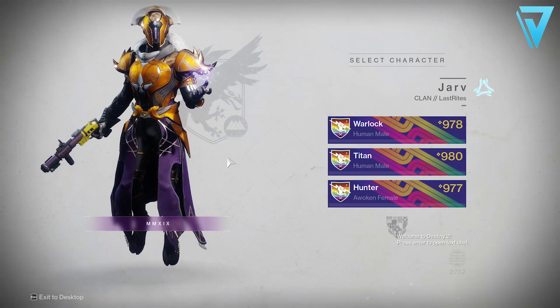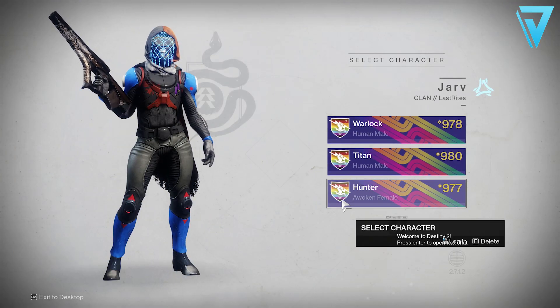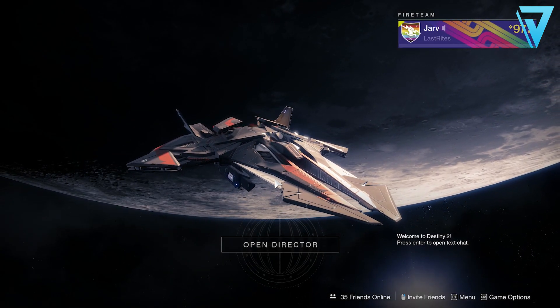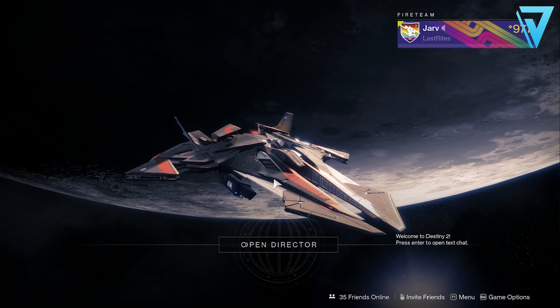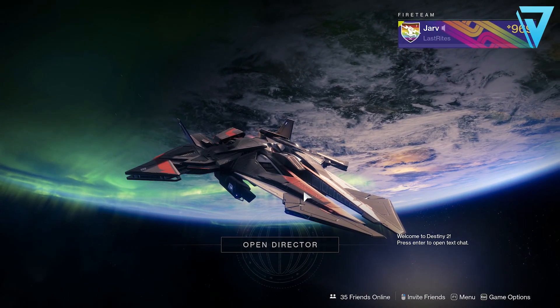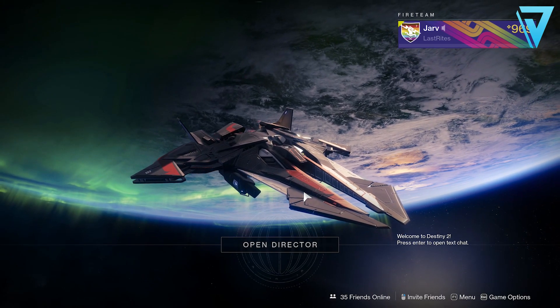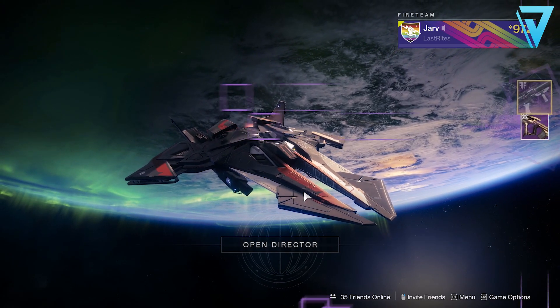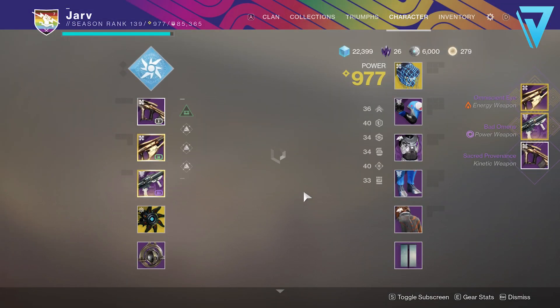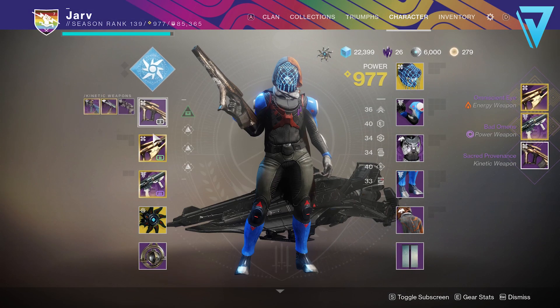When it comes to the most effective power leveling you want to make sure you're always starting with your weakest guardian first. The one you want to run Trials with at the end of week one should be the last one you run any activities on. Much like the powerful grind, the pinnacle grind is very similar — complete every current activity available on each character, gradually transferring each weapon over to make sure your next guardian is more powerful than the last, finishing on your most used guardian.